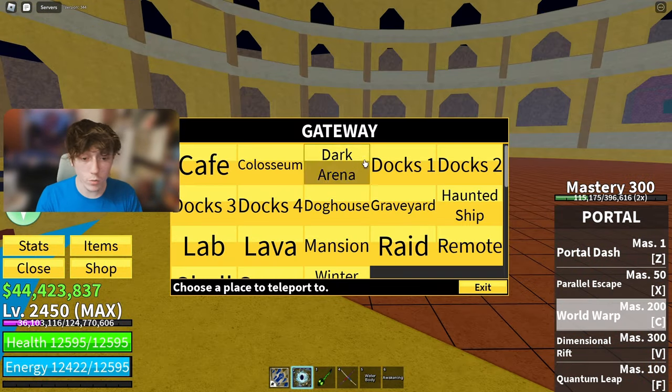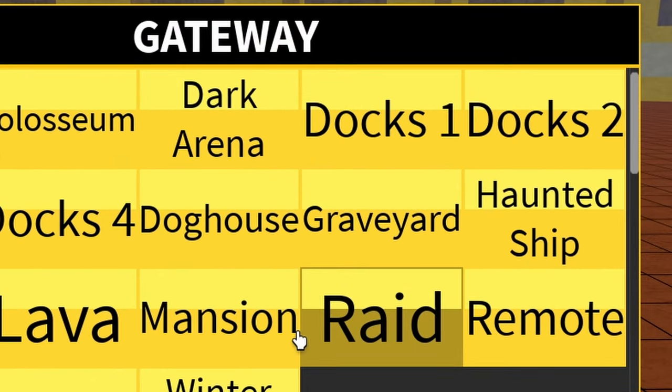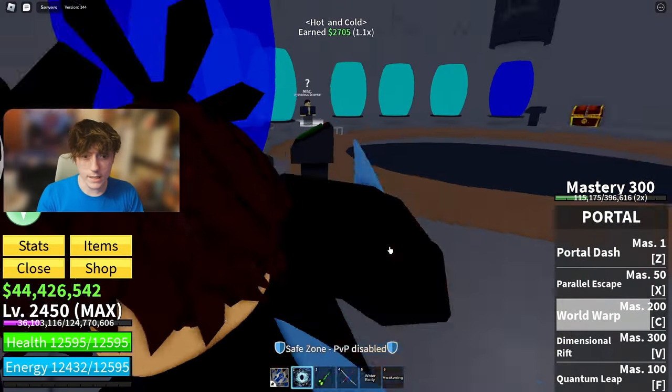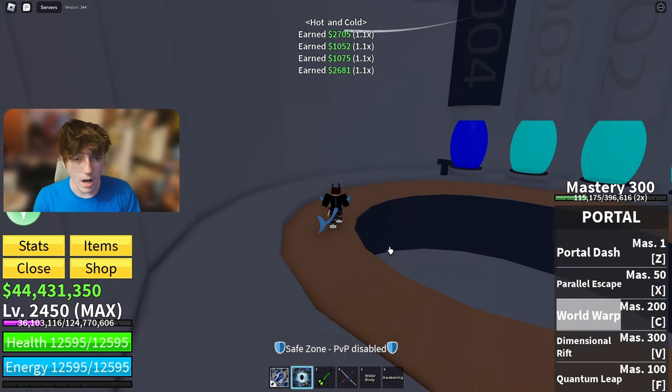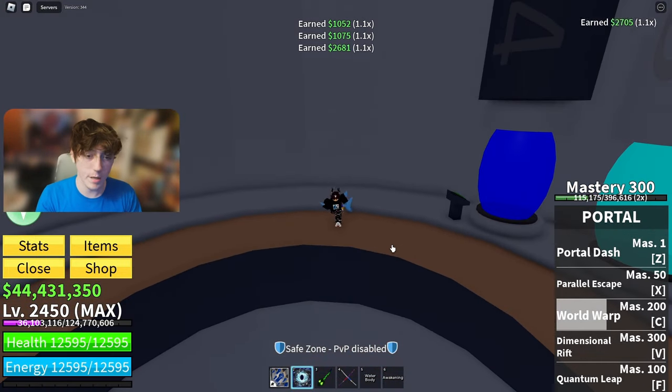The next spot you want to go to — make sure you go to this spot next — it's Raids. There's six chests in here, I'm pretty sure. One, two, three, four — four chests. I thought there were three on each side but maybe not.